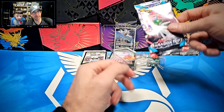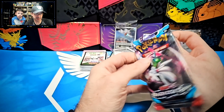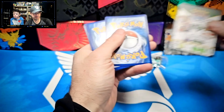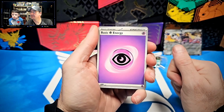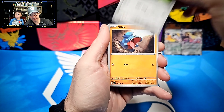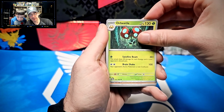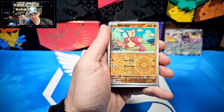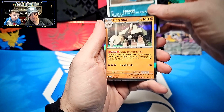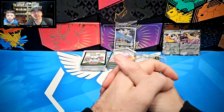Pack number nine — can we get one in three hits? Starting off with Psychic Energy, Furloin, Monfoo, Ferroseed, Gible, Cursed Duster, Ore Beetle, Marple Cloth, Monfoo yet again, Zubat, into a Perkinson. That's two out of nine.